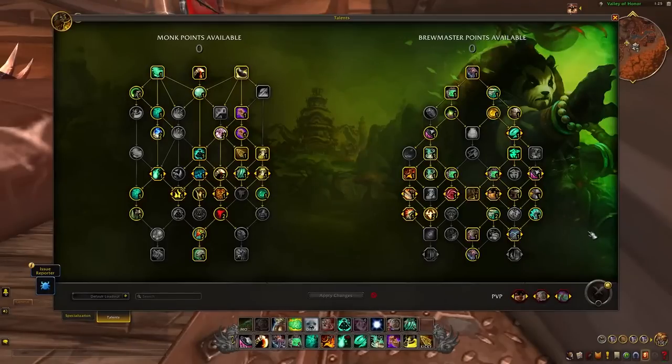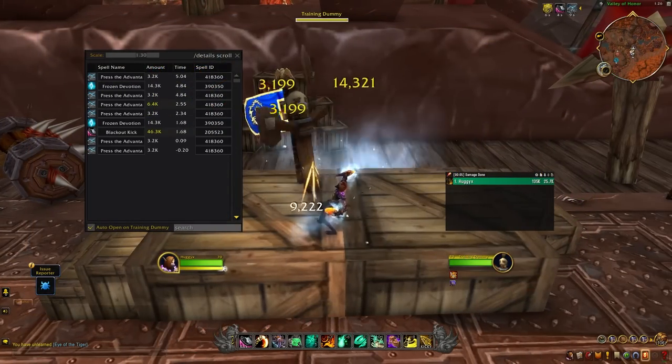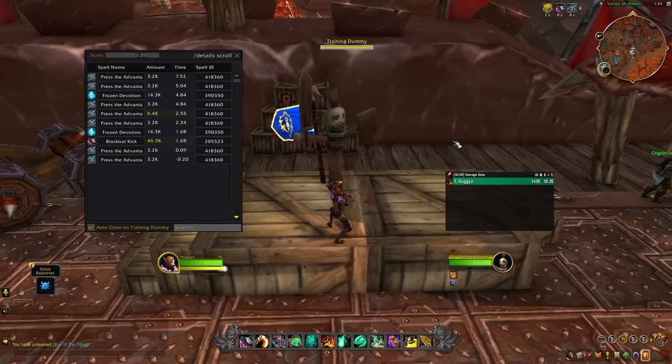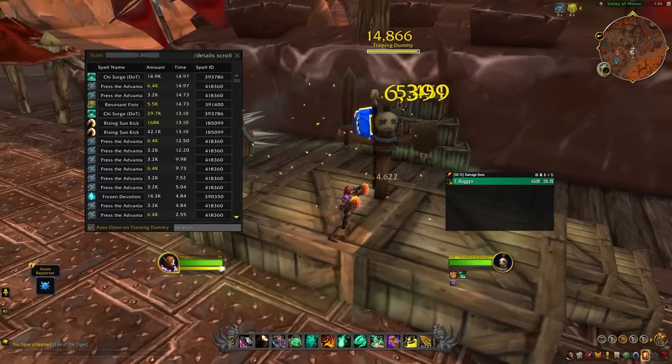Before that, I want to quickly test the last two capstones. First, Chi Surge — this procs every time you consume your 10 stacks on either Keg Smash or Rising Sun Kick. In AoE, this was roughly a 4–5% damage gain, which is still a damage gain. It feels really cool hitting Rising Sun Kick and having chi explode from your target. Not sure if it'll be meta, but still pretty strong.